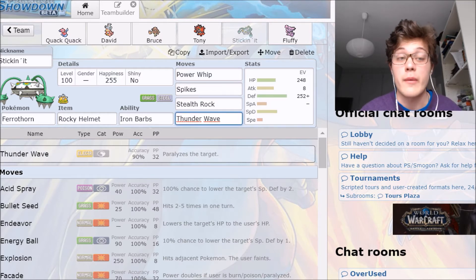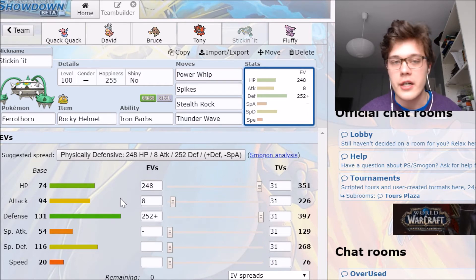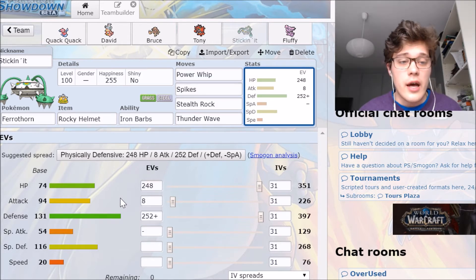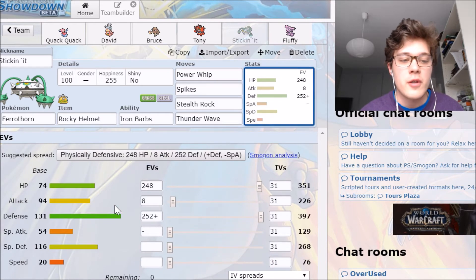Thunder Wave to get some hax and possibly get another round of Stealth Rocks up if I'm lucky. I decided to make Ferrothorn physically defensive primarily because of Arcanine — I know Arcanine runs physical attacks, and if I can potentially live a physical attack it's a good safety precaution. With 248 HP and 8 Attack because Power Whip is physical, plus Impish nature raising Defense and lowering Special Attack — I don't need Special Attack but I do need the Defense. That's really why Ferrothorn is here.